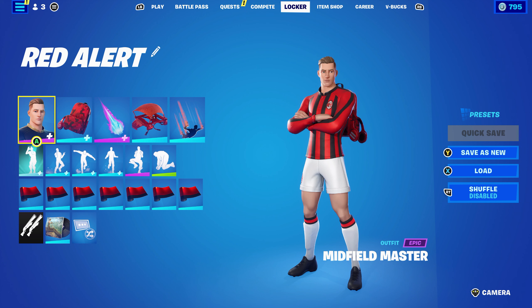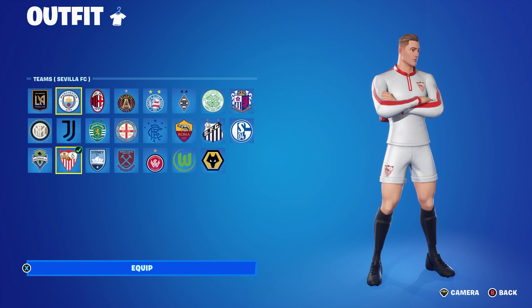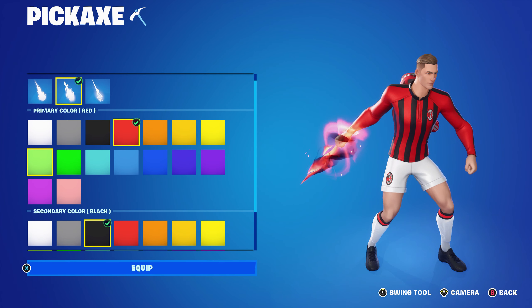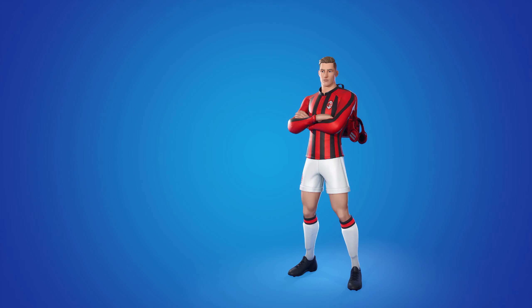For the fifth and final default-style combo, I'm using Midfield Master — you can use any of the football skins, male or female. I'm using the AC Milan team style, which works best, though Sevilla FC could also work, for the red, black, and white. The pickaxe is the Phantasmic Pulse with the Valiant Fire style — primary red with black — which also has some white in it, giving you white, black, and red. The wrap is Ultra Red, introduced in Chapter One Season Seven, a black and red glossy wrap that I really like.